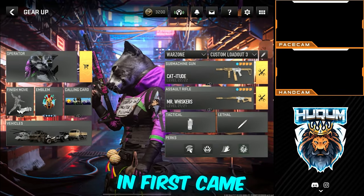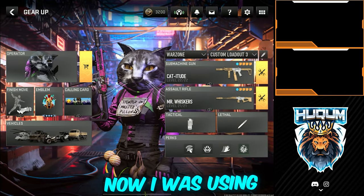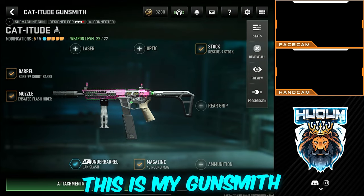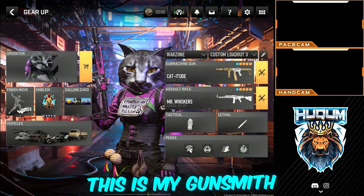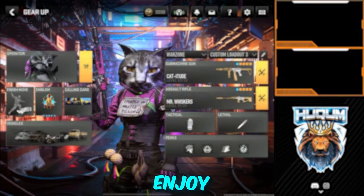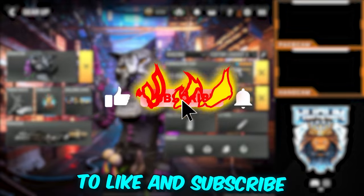So in the first game you saw the default guns that came with the bundle. Now I was using for the 17-kill game my own gunsmith. This is my gunsmith and this is my default gunsmith for the STG. Enjoy, do not forget to like and subscribe, bye bye!